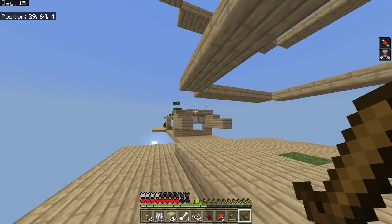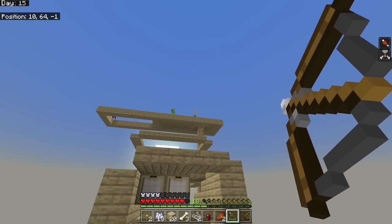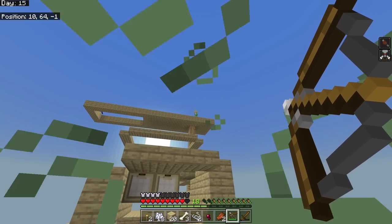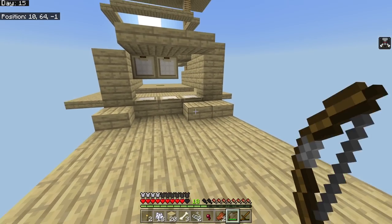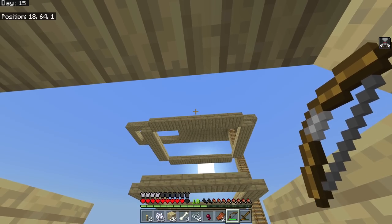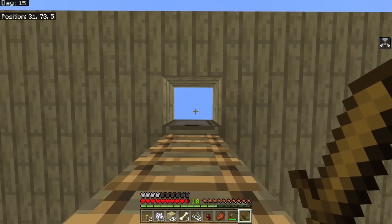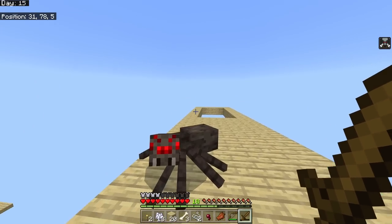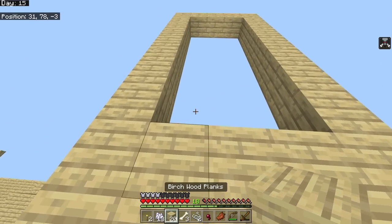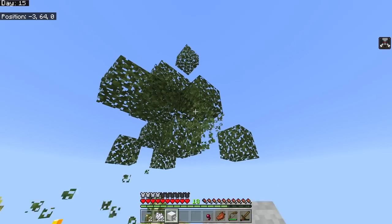There were some unexpected creepers while I was getting shot by skeletons, but I spotted a spider - the key to making a bed. I needed the last piece of string. I took a risk, used the arrows I'd gotten from pillagers and skeletons, and shot him - he dropped the string! I crafted a bow as well for ranged mob control, and I now have enough string for three pieces of wool.